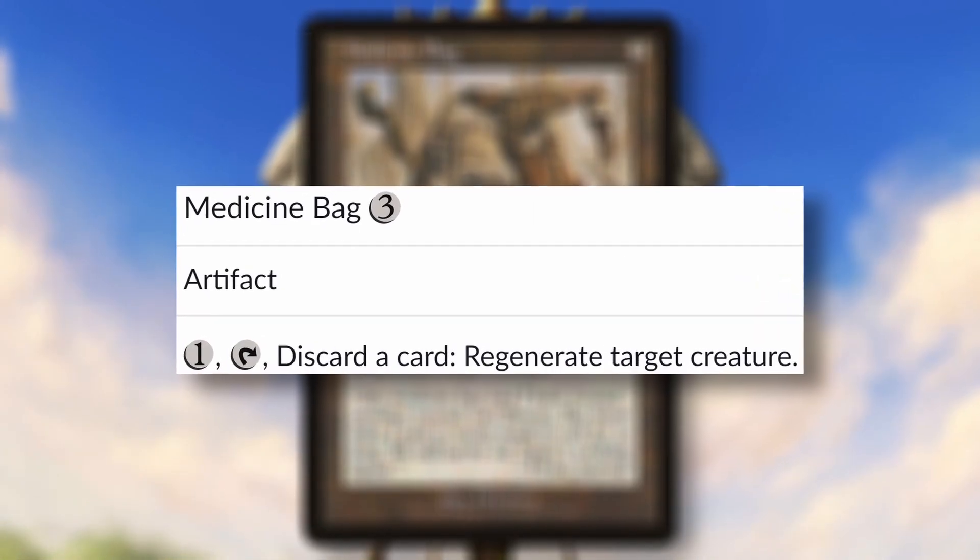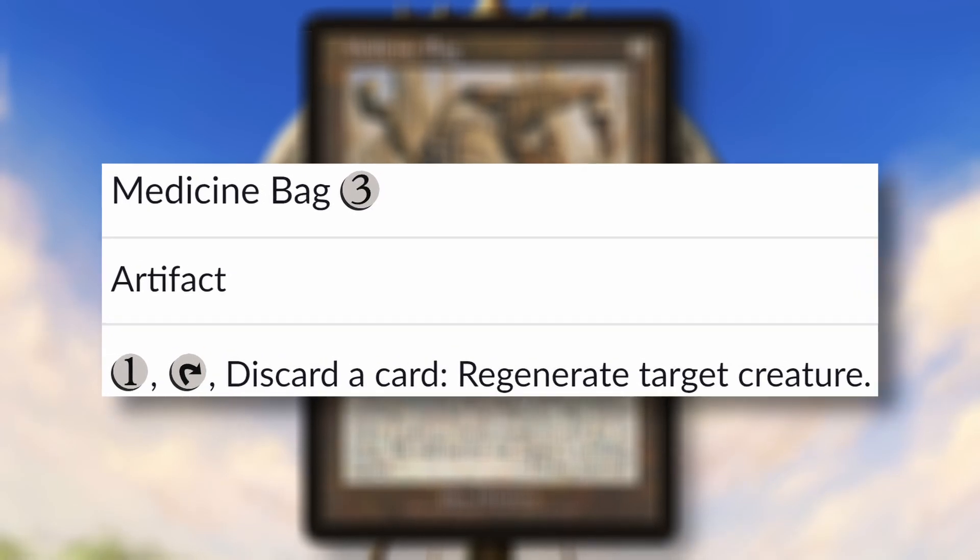Medicine Bag is three colorless for an artifact, with the ability: pay one colorless, tap it, discard a card, regenerate target creature.